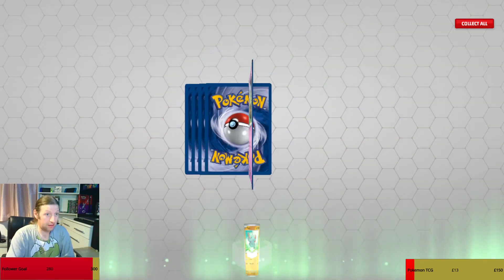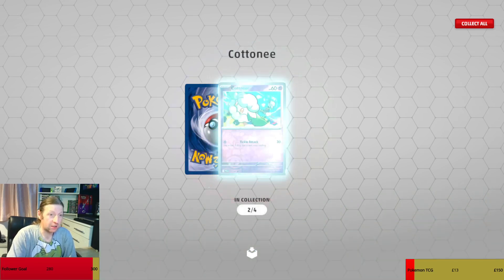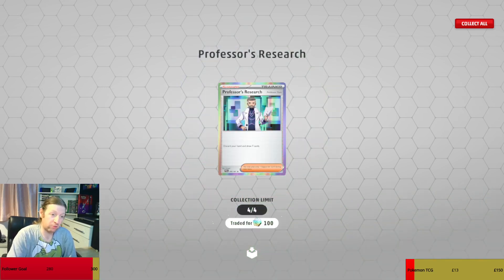Next pack. Crossed Punch Reverse, Crossed Noivern Reverse, and a Hallowed Search.